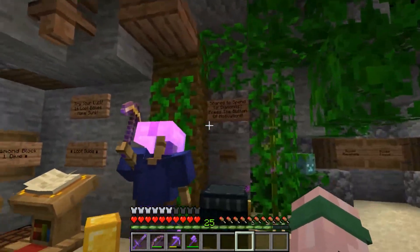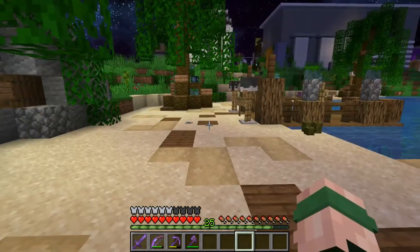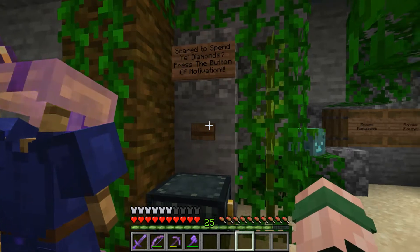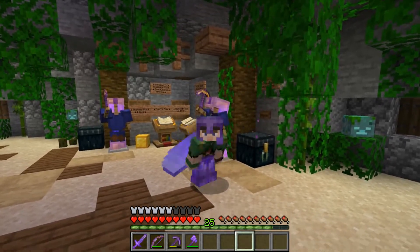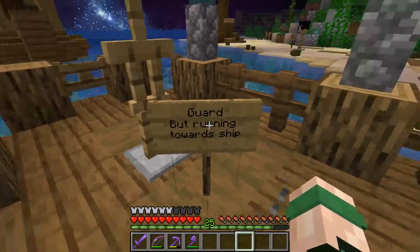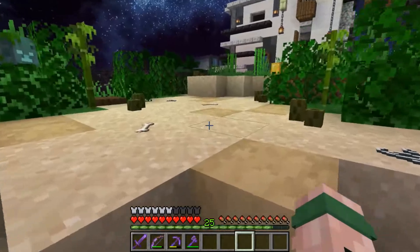I thought we could add some sort of note block as well, and this is what this is for. It's for if you're scared to spend your diamonds — press the button of motivation. So you press this, and if you guys in the comments can guess this, that is another win for you guys. So that is that note block doorbell there, and they can play that while they're going for a dive if they want. Treasure Cove is now pretty much 100% complete.